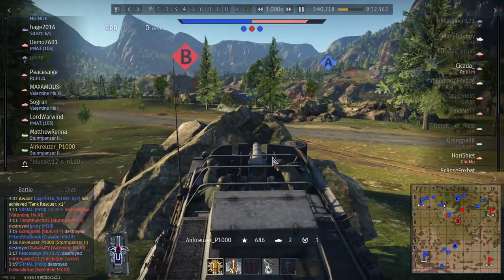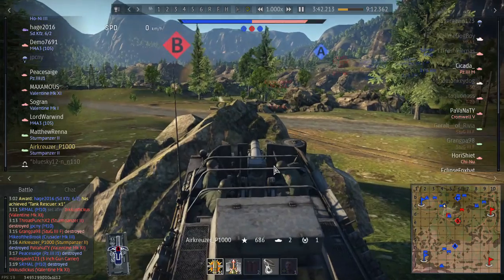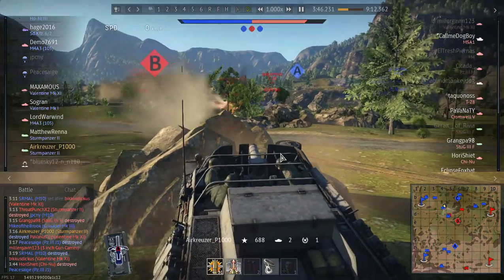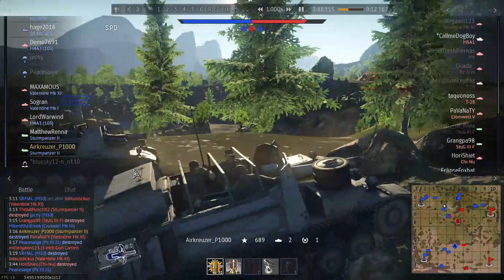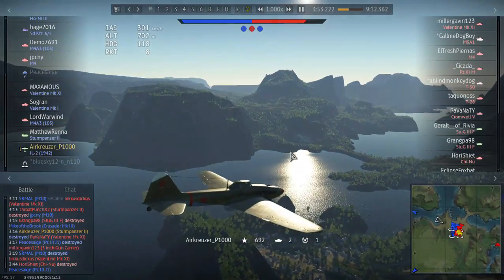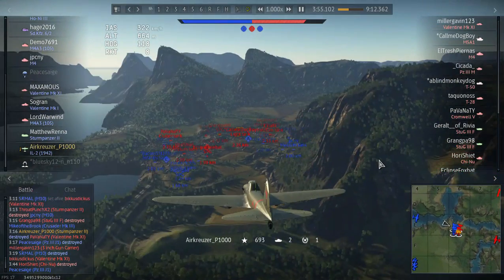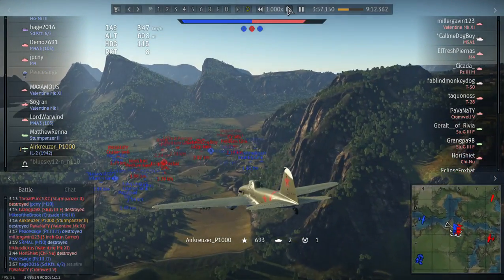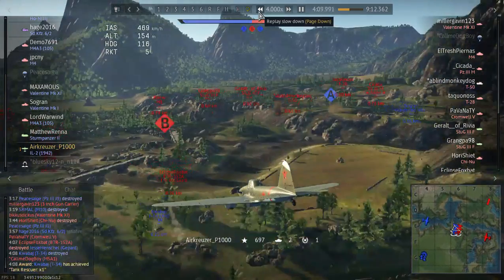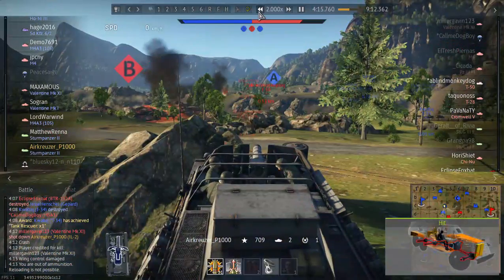The Sturmpanzer usually does best when you have some cover that you can quickly peek out of and then shoot tanks, because otherwise you're going to get hit. There's another Sturmpanzer — that's my squad mate Matthew. We're in a plane now. Who cares about the plane when you have a Sturmpanzer? We're just going to kamikaze so we can get back into the Sturmpanzer.